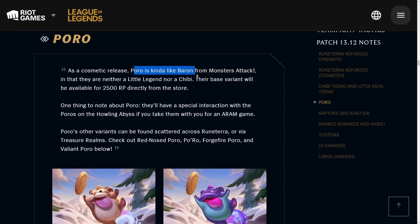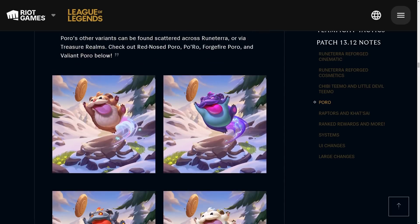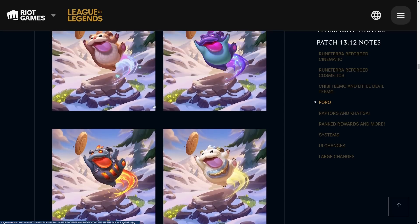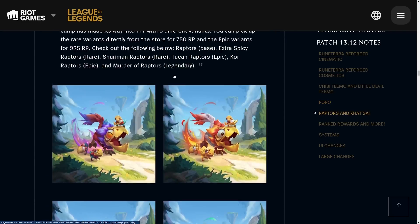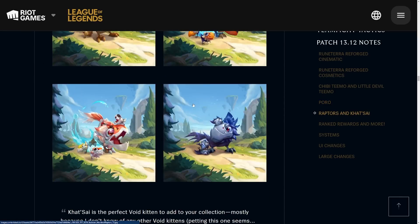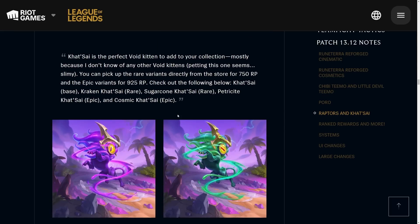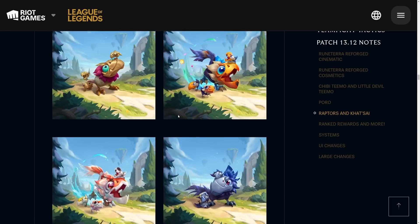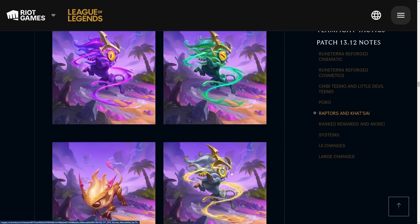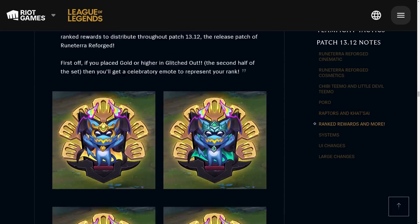Now on to the Poro. Poro is going to be like the Baron from Monsters Attack, where they're neither a little legend nor a chibi — they're just kind of their own thing. This is what the Poro looks like, pretty decent. Then next we have some raptors and Cat Sai. Some people call them the chickens, and I'm a boomer so I call it the wraith camp. These are just the new legends going into the game right now.